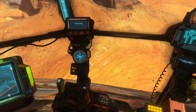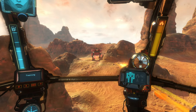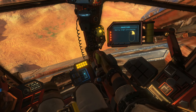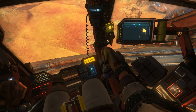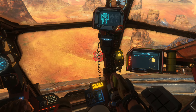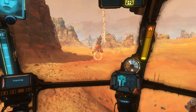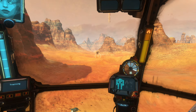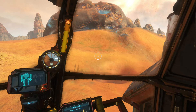Check your radar for a target and destroy it with missiles. The scope is used to magnify distant targets. Locate the target and press middle click to toggle the scope.